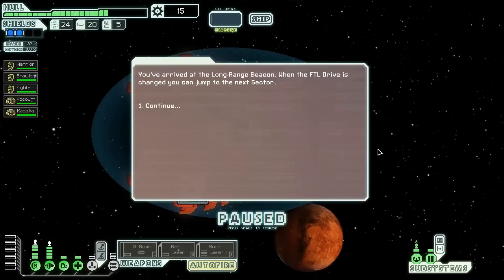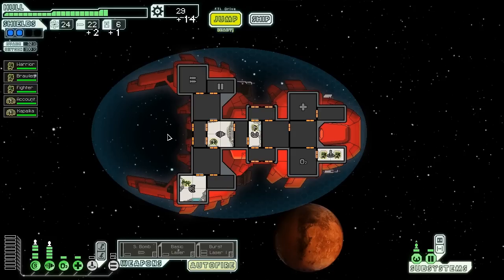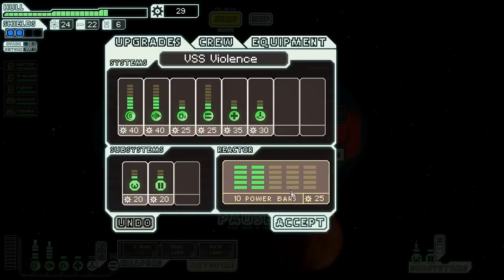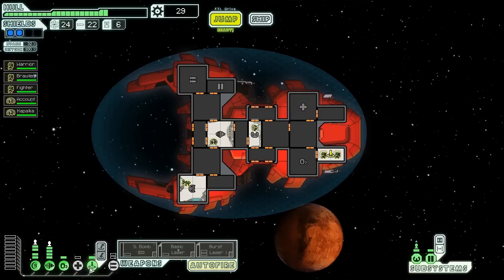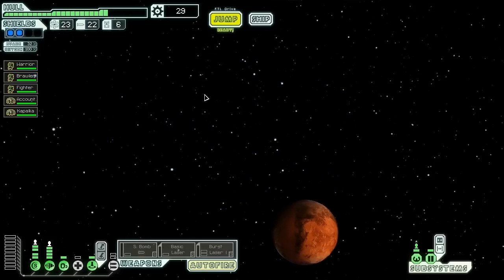We've arrived at the long range beacon and we're hailed by a Loyalist settlement. Upon learning of our quest, they offer us supplies including two missiles, a drone part, and another 14 scrap. Can't complain for free things. We don't need more power at the moment — we have all the power we could want. Let us jump forwards and see what's ahead. We can go to a rock-controlled sector or an engi-controlled sector. We're going to go to the rock-controlled sector because they're going to have lots of people we can jump in and murder. The rocks are a little bit harder to kill than the engi, but we're going to go to the rock-controlled sector anyway because it looks like fun. Let's kill us some rocks.